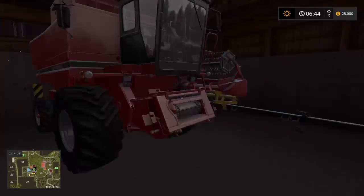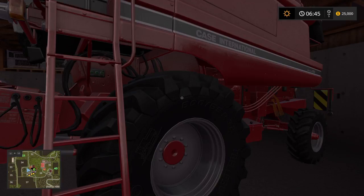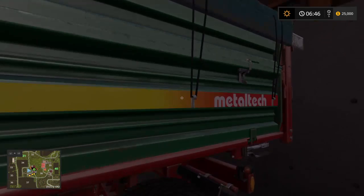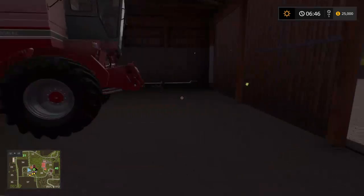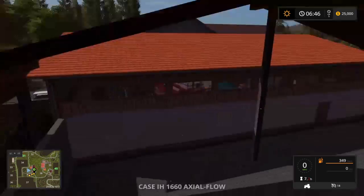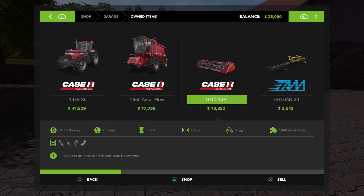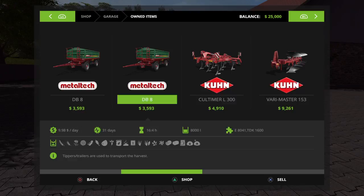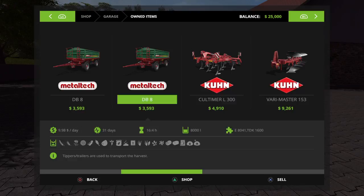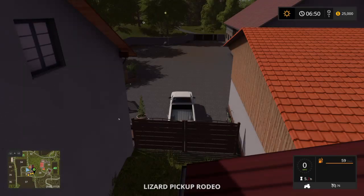Look, we have a Case IH 1455 XL tractor, we have a Case International Harvester, we have a Professional Line Metal Tech DB8 track, a tipper — I don't know the name of that yet, I'll figure that out later on. We have a pickup truck, we have the harvester. We only have three bits of equipment — that's pretty weird. Let me turn off automatic engine start. You have a tractor, a tipper, harvester, header, two trailers, a cultivator, a sower, a plow, and a fertilizer as well. And you have three pressure washers.